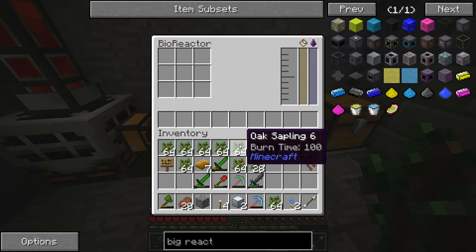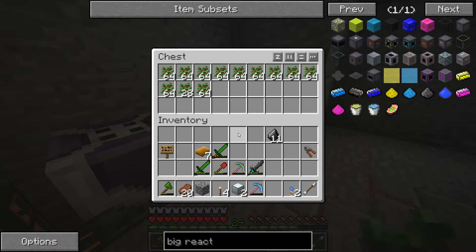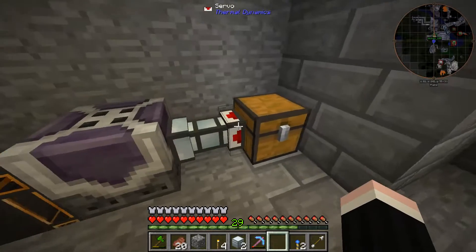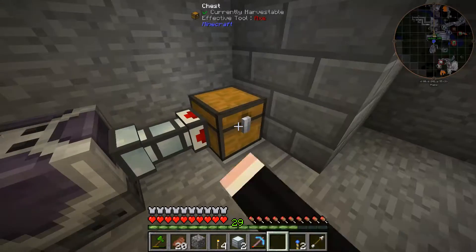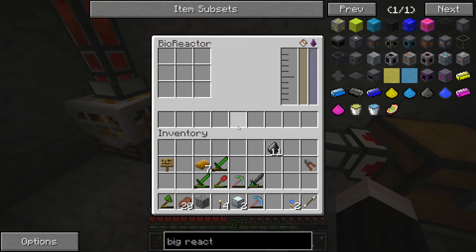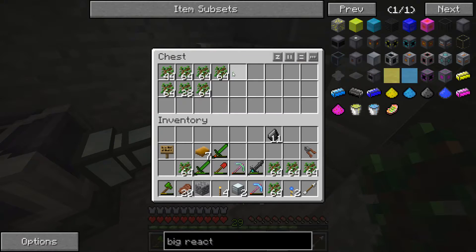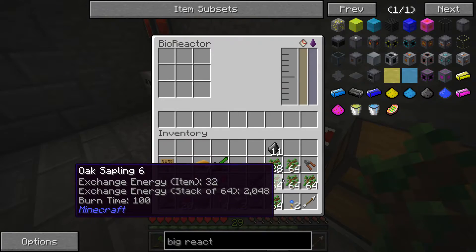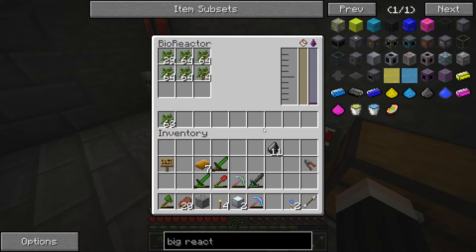I'm going to grab some of the aran and delorean. Got some graphite. What's the hotkey for transferring everything? Control-Shift — oh, you can only do it in a chest. Why does this big reactor not work? Oh, it does work — it only goes in one by one. So how big will this thing be?